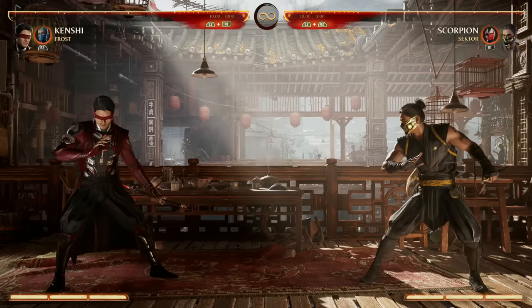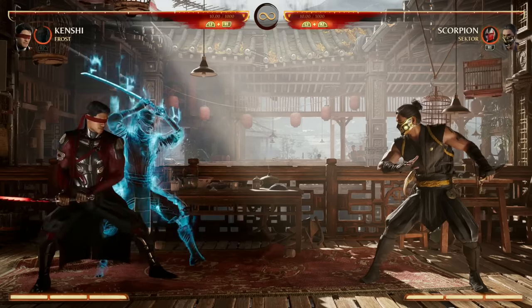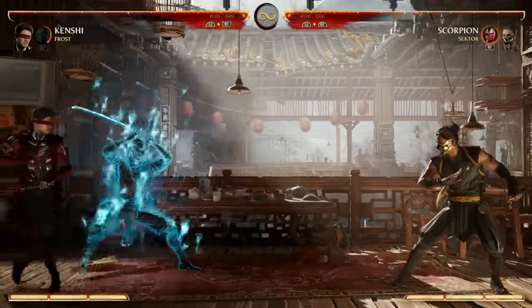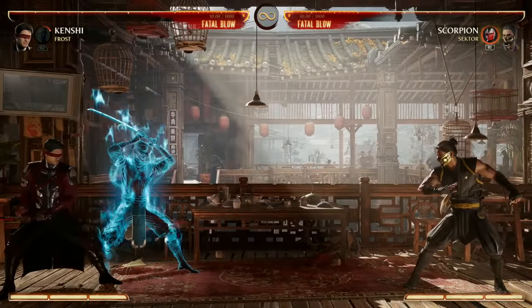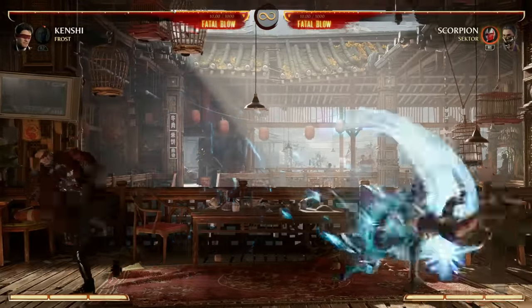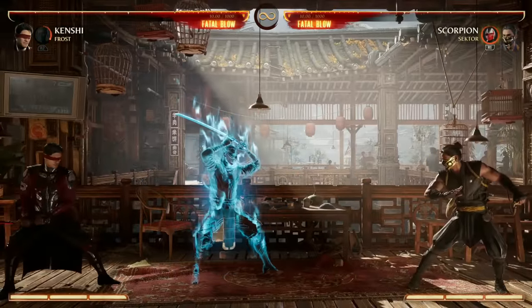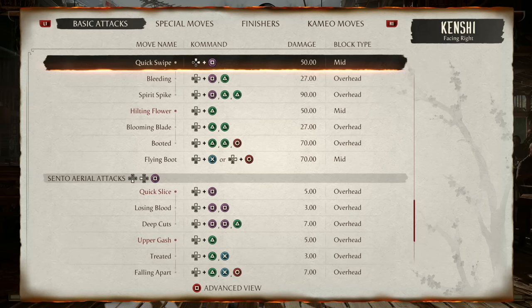Now let's talk more about Sento. What does Sento really do? He's got his own normals and he'll follow us — we move forward, he does; we move back, he does. Pressing 1 gives him his own hit, pressing 2, pressing 3, pressing 4 — it's a nice three-hit combo for just one input. With Sento out our back-2 is an overhead. Not only do Kenshi's normals and specials change with Sento out, but even his air combos change. Without Sento we have two main air combo routes: 1-2-2 and 2-2-4.